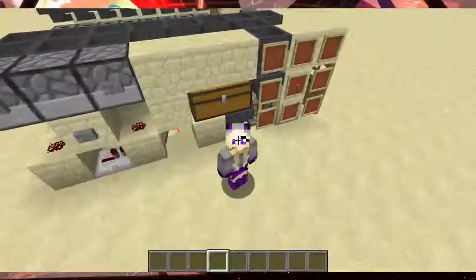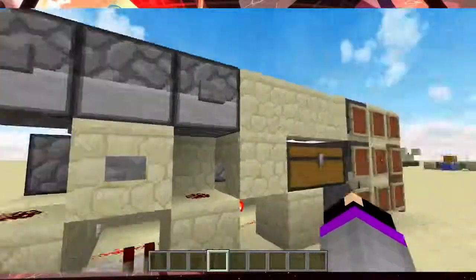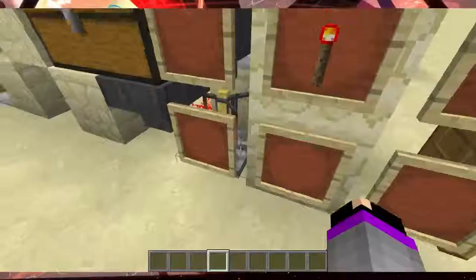This is my horizontal design. It's an all-in-one build — it's for the nether wart stuff. It's for brewing stuff.